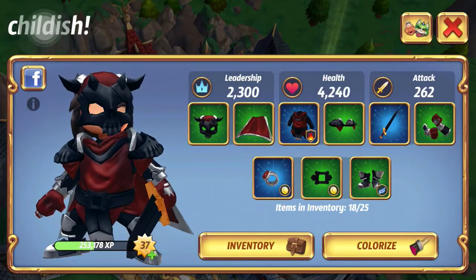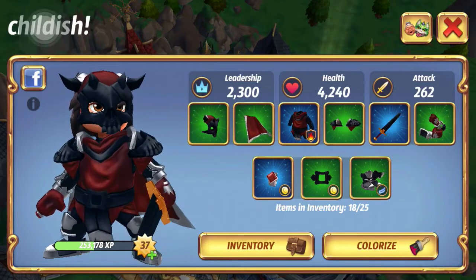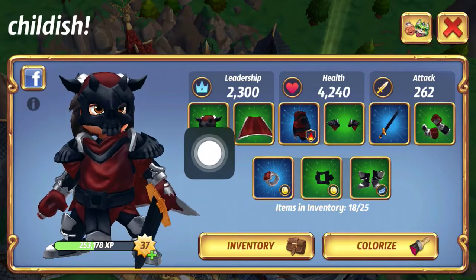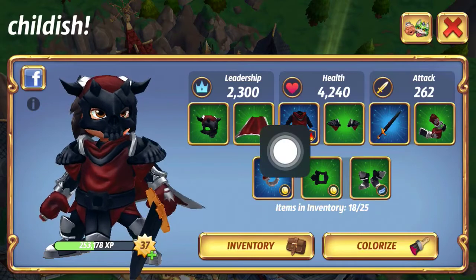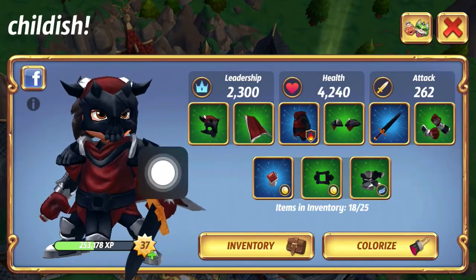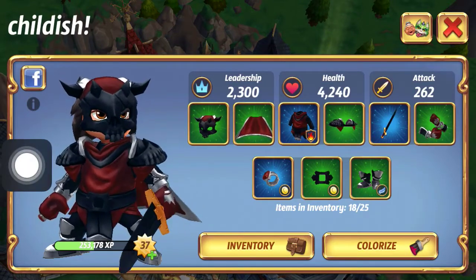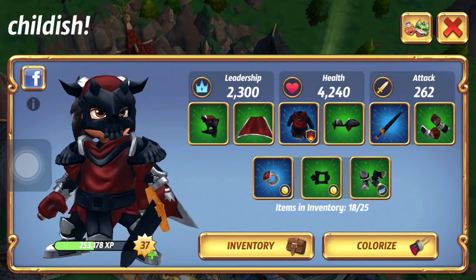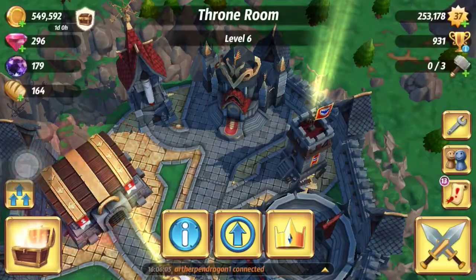As far as which primary stats appear on which item slots: the crown and the cape are going to have leadership, the chest is going to have health, and the weapon and gloves are going to have attack. The three items on the bottom - the belt, the ring, and the boots - will not have any primary statistics, just secondary stats.